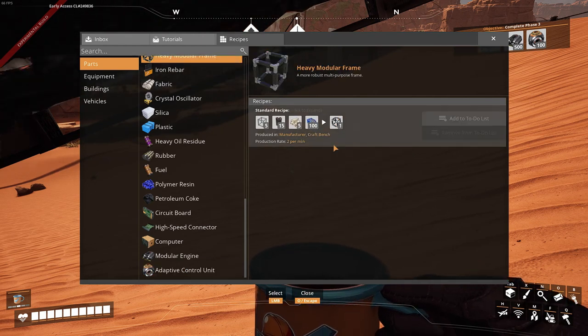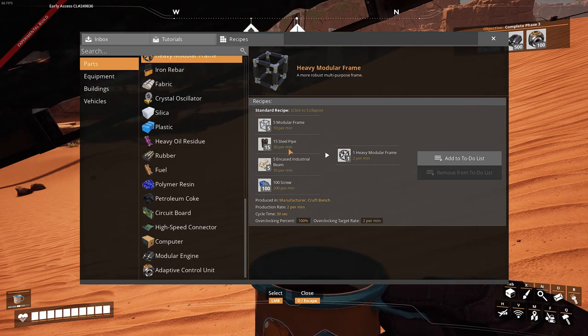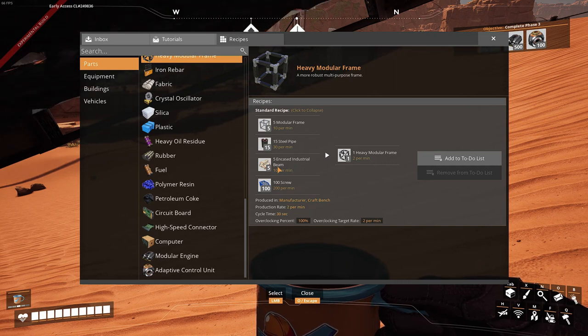Let's check out the recipe. Steel pipes — I believe we have extra, I think so. Then industrial beams — we are making them and I don't think we're using them. And screws.